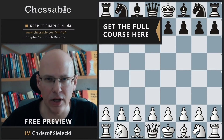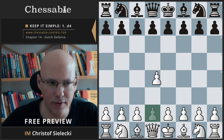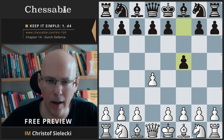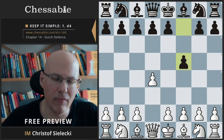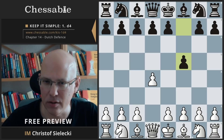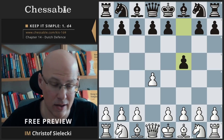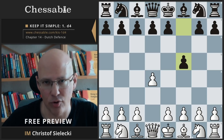Welcome to this chapter on the Dutch Defense. The Dutch Defense happens after d4 f5. F5 is a very ambitious move by black, often played by players who want a non-symmetrical position right away — and this is definitely what they get.